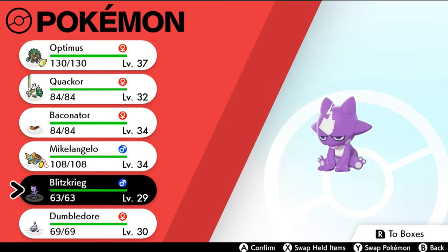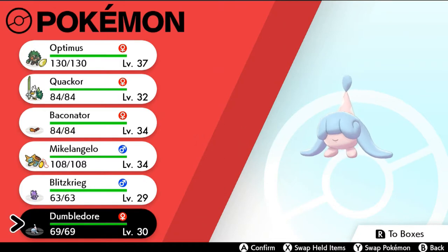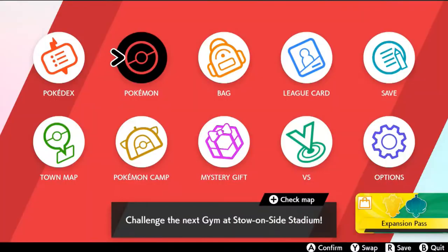You guys are going to be surprised — I do have a Blitzkrieg in my Shield version too, and I made it a point to have different kinds of Blitzkriegs in each version. And if you guys remember, I also have Dumbledore. What kind of an episode would this be without an evolution? So let's go ahead and use up a few rare candies.